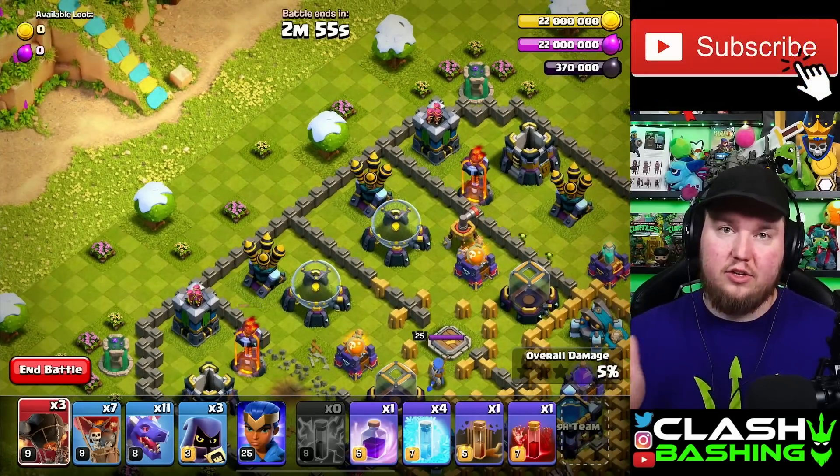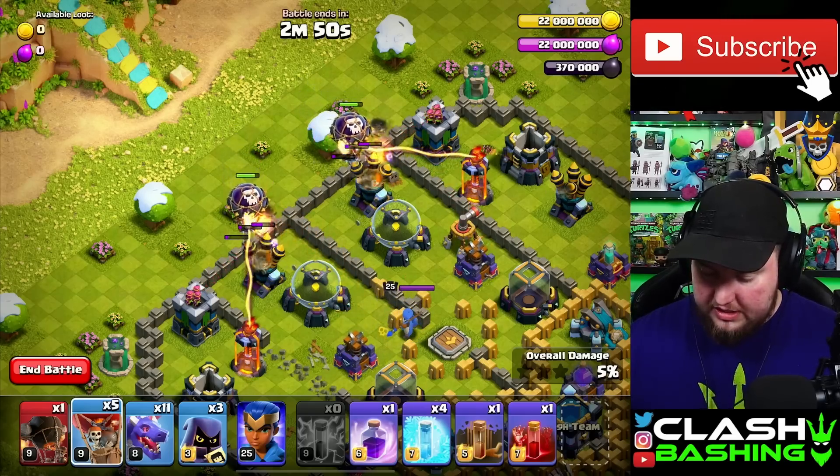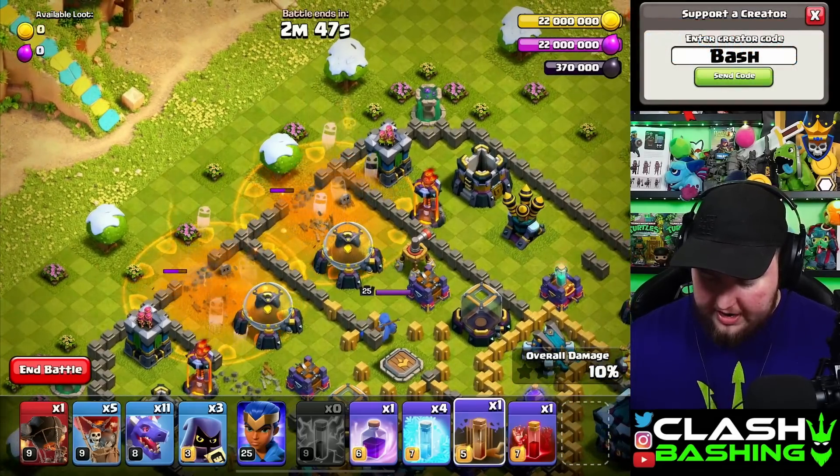Next we're going to use two Rocket Loons and two Regular Loons simultaneously — one, two, one, two. That'll pull off these Poison Towers, but it'll also get these Air Defenses down right in time.